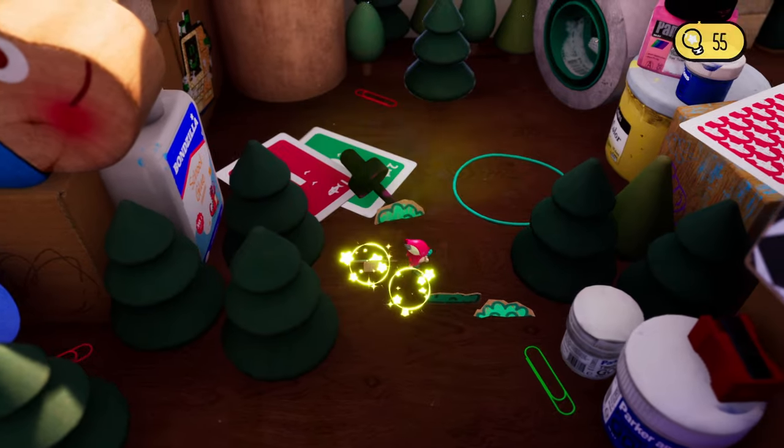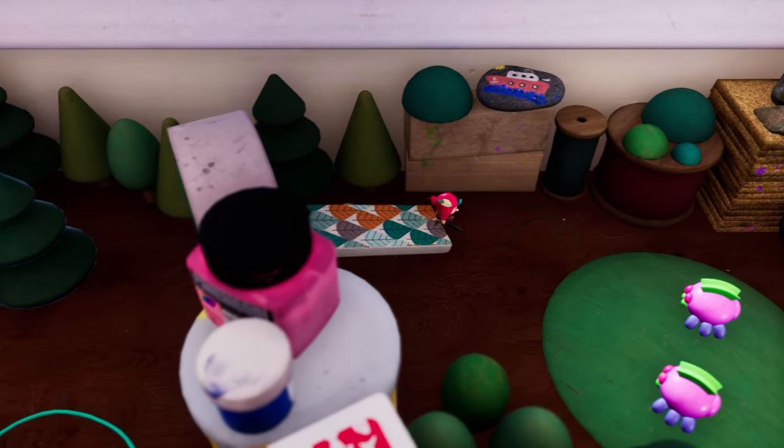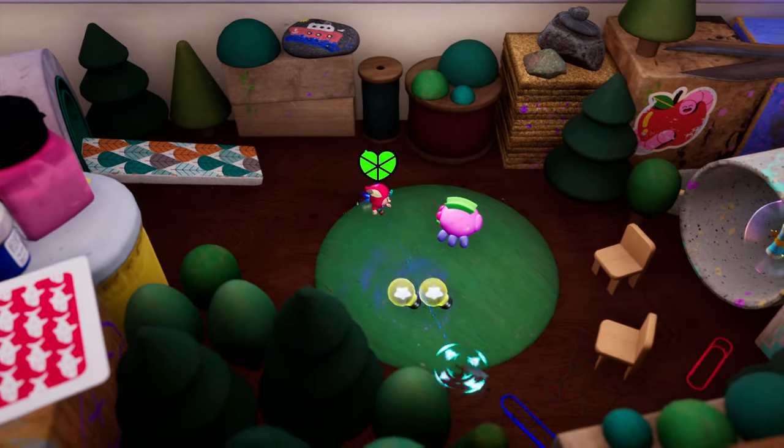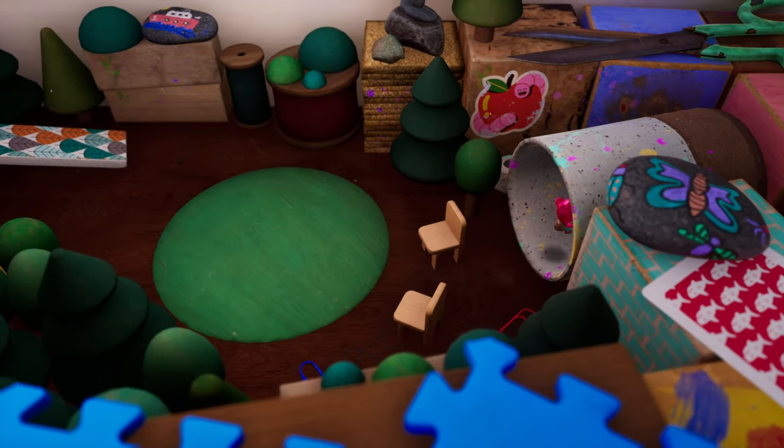After 3D World, you'll come to this little area. Go through the little tape here and take out the little bugs. After they're dealt with, go into this little cylinder and pick up the scroll.